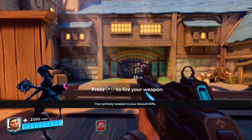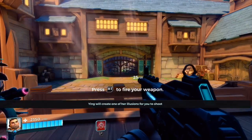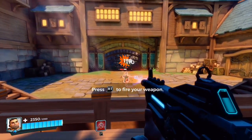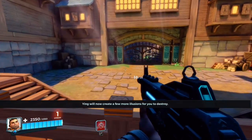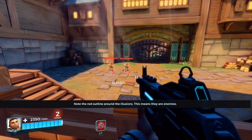Your primary weapon is your assault rifle. Ying will create one of her illusions for you to shoot. Ying will now create a few more illusions for you to destroy. Note the red outline around the illusions — this means they are in use.